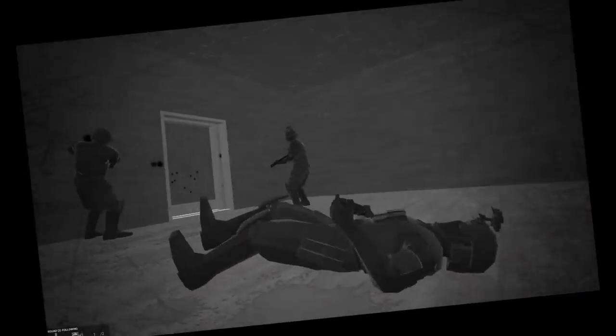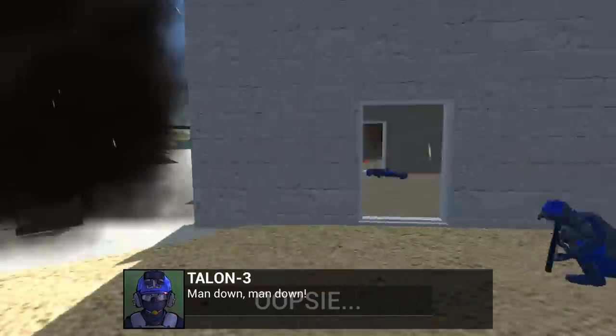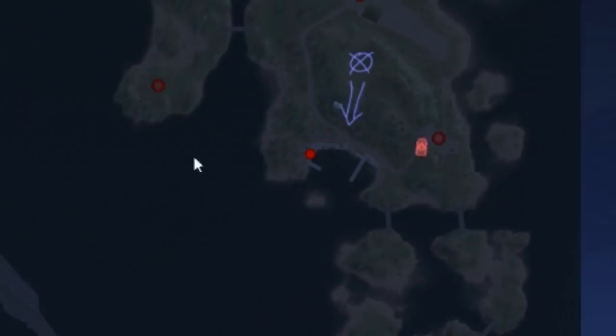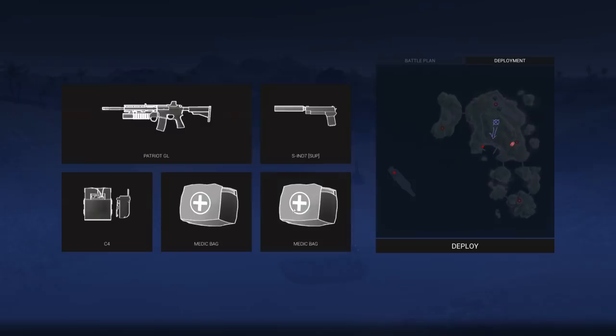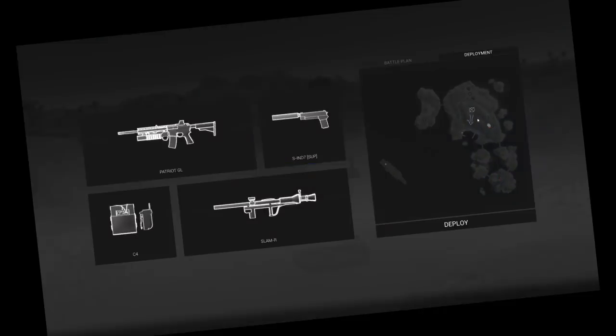I almost died — I'm at five health. That was a bit of a fail with the C4 explosive. Now I want to switch to night mode so I can see those flares. We exfiltrate here. They're bringing in a vehicle so I'm definitely going to need anti-armor. I'll bring in a Slammer. I've got no health, but it is what it is.